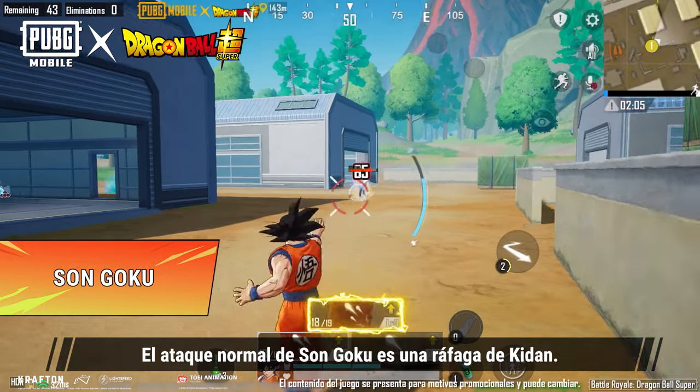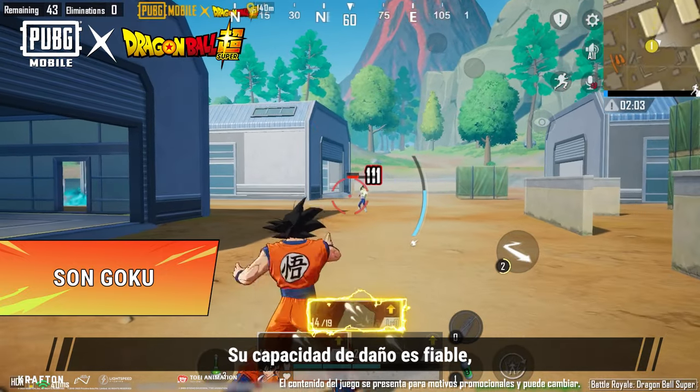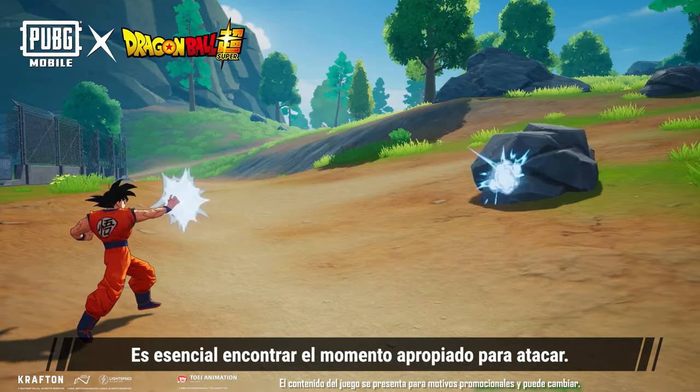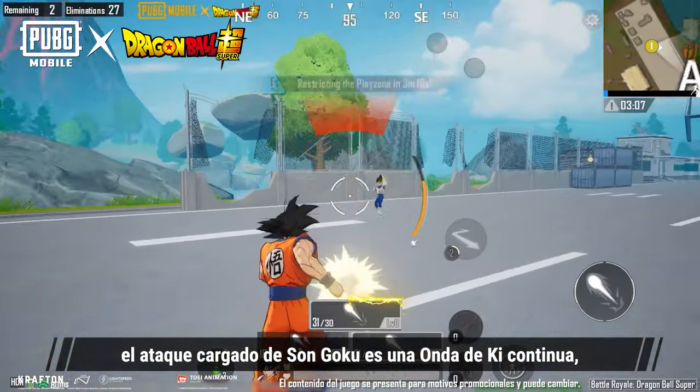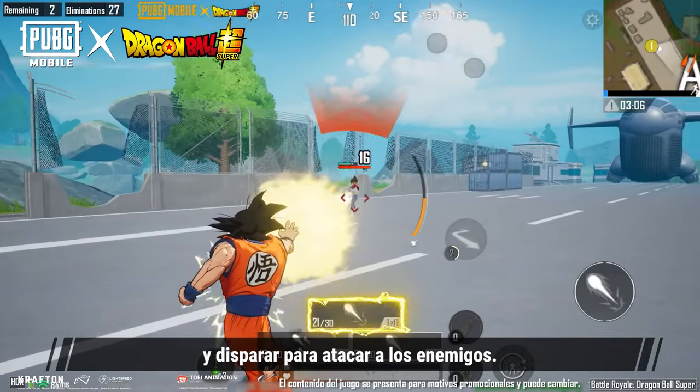Son Goku's standard attack is a barrage of Kidan. Its damage output is reliable with an average rate of fire. It's crucial to find the right time to attack. To make this a bit easier, Son Goku's charged attack is a continuous ki blast, which can be charged up and fired to attack enemies.